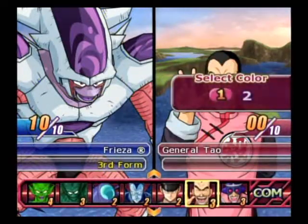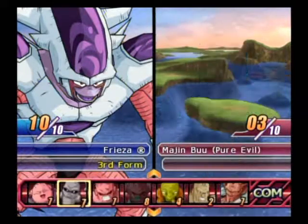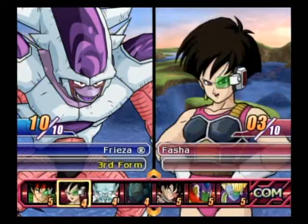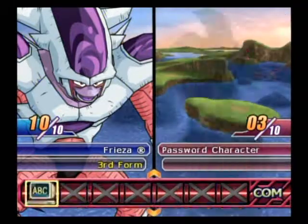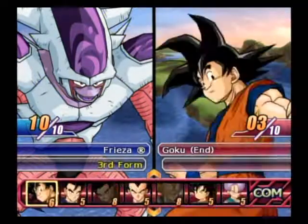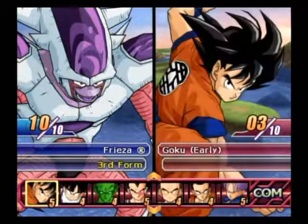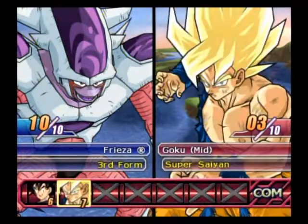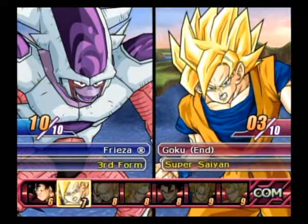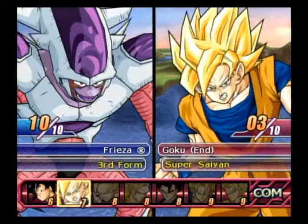And the other team — let's go with General Tao as our front man. Why is there — wait, why do we have Goku at early, mid, and end? Why are there three Gokus? Can somebody answer that for me? That's silly.